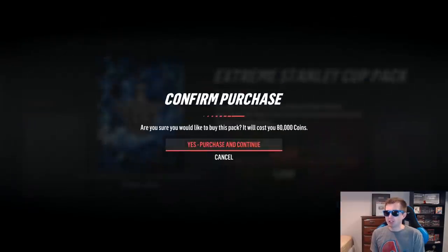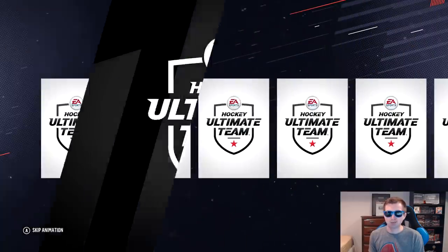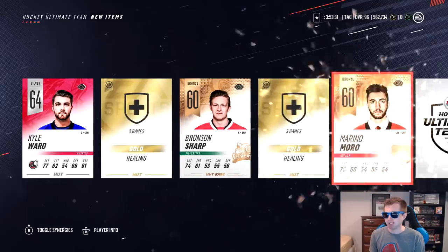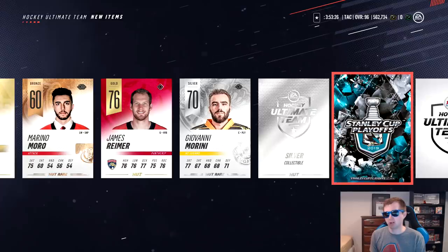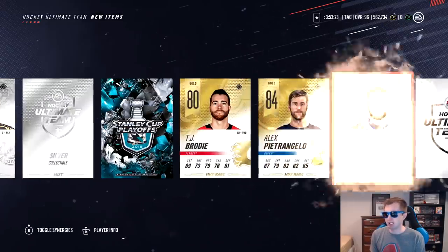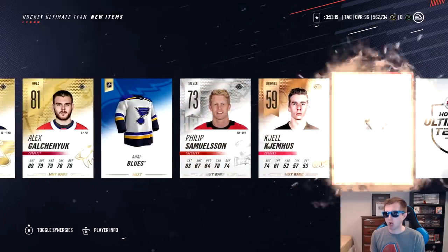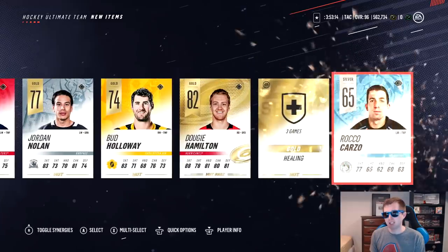I just noticed the ADK pack's a blue pack, so might as well throw on the blue shades here. Usually the shades give us pretty good pack luck. Still looking for our first Stanley Cup card — still pretty happy with the McDavid and the collectible luck, but the point of this is to get a Stanley Cup pull. We get one collectible — TJ Brodie, Petrangelo, Galchenyuk. Some gold rares. Nenis Pajarvi, Dougie Hamilton. I'd say that's an average pack.